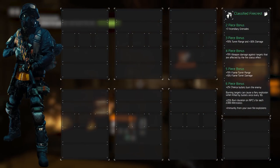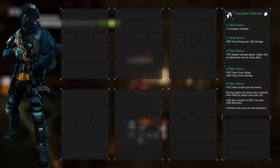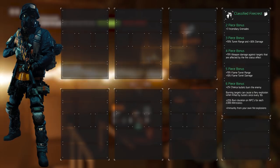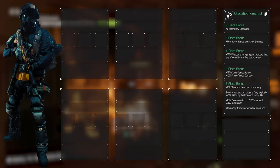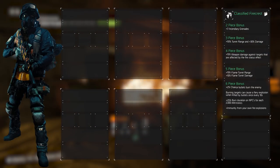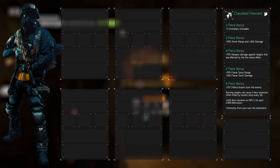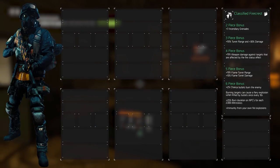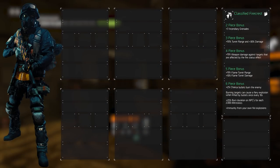First, it increases the chance of your bullets setting enemies on fire by 2%. Targets we set aflame can cause a fiery explosion when killed by our bullets, once every 10 seconds. If NPCs are set on fire by our turret, they will burn 25% longer for every 2,000 electronics, which can be brought up to 125% if you manage to reach 10,000 electronics. The fourth and final bonus immunizes us from our own fire explosions.